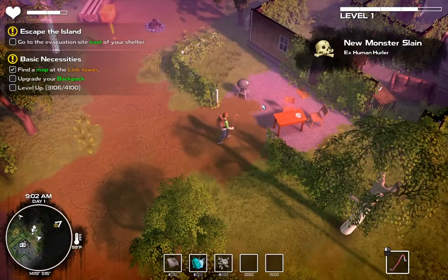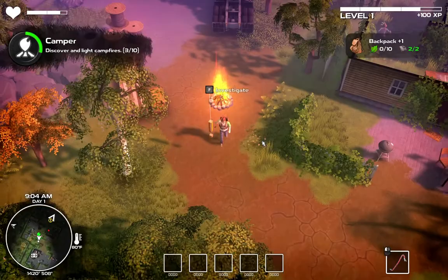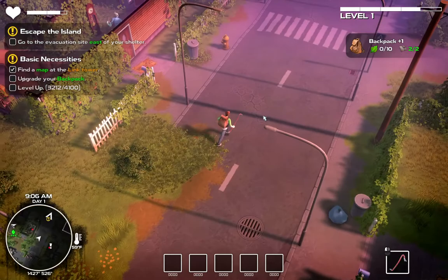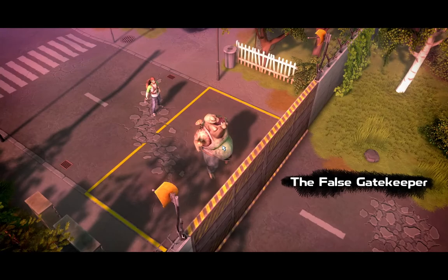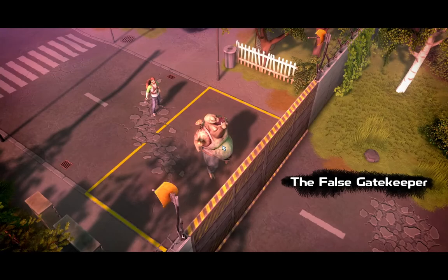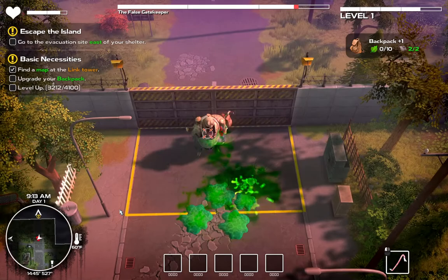Ex-human hunter. The False Gatekeeper. So this guy, he's a vomit monster. All you have to really do is stay behind him. Any of the acid or vomit that they spit, if you stand in it, will do damage to you.